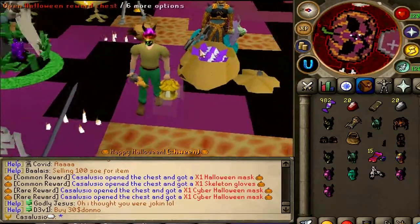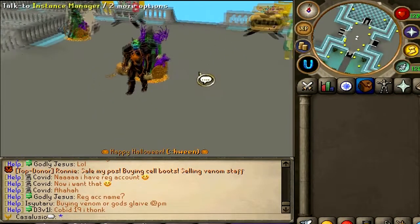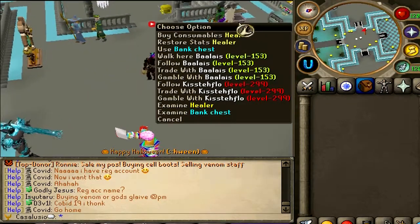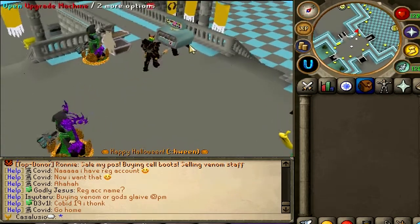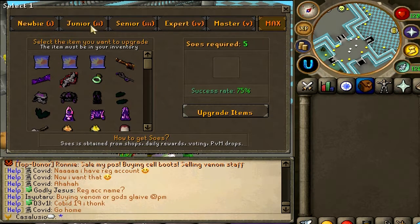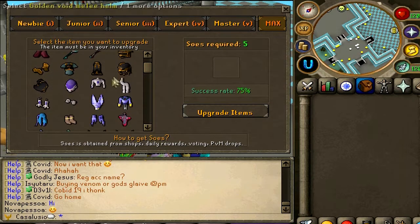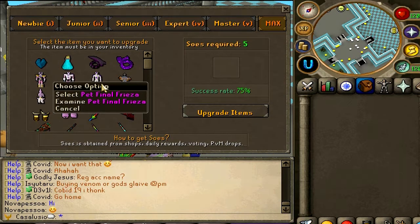This Halloween event is pretty fun. Alright boys, this is the first time we are playing on this server, let's check around. As you can already tell, this is the home area. You can check daily bosses here, Makeover Mage, Town Crier, there's a bank chest, and also an upgrade machine. Let's check it out — this is for newbies: Full Beginners, Full Rising Star, and upgrades for Junior Players, Senior, Expert.